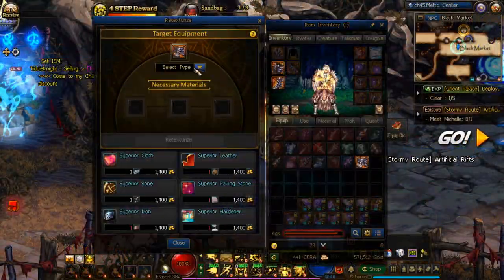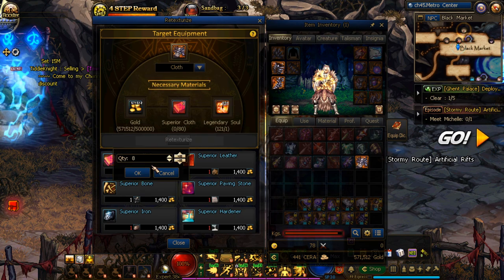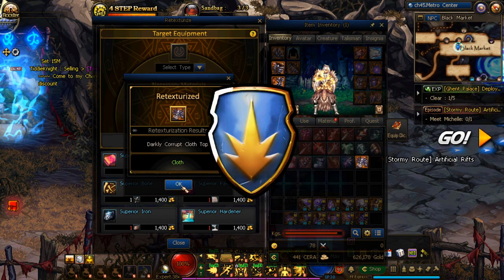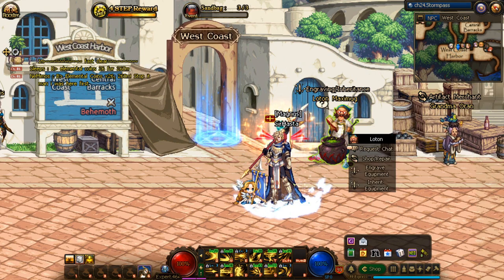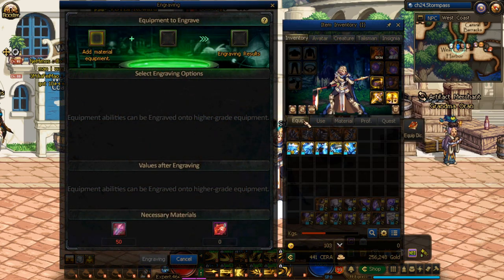The items required for the process are sold in the auction hall as well as directly crafted from Della herself. Additionally, you'll simply need some gold and a legendary soul, and if you're doing 5 plus 5 then you should have plenty of those. The last two gearing improvements I want to talk about are both performed at the NPC Lotan in the West Coast. Both of them are very similar, but first I'll talk about engraving.